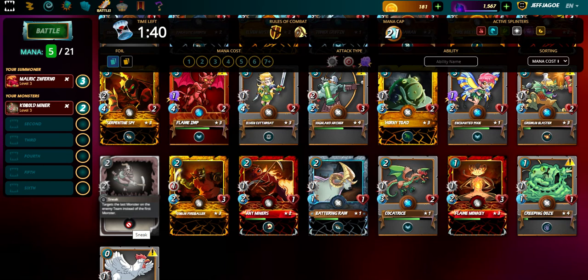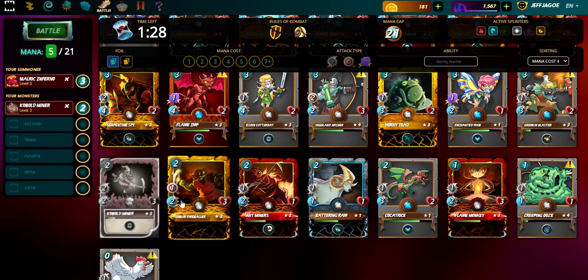Cobalt Miner is a card I use often because he's got the sneak ability, which means he goes after the monster in the back of the team. He's only two mana and at my level three he's got two attack, three health, and two speed.